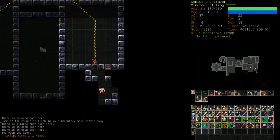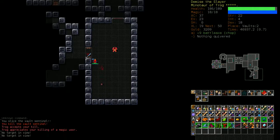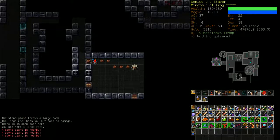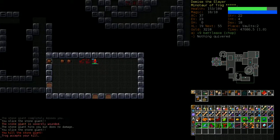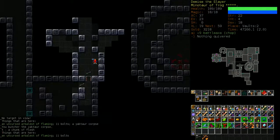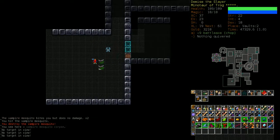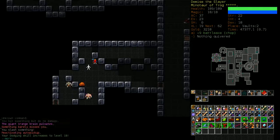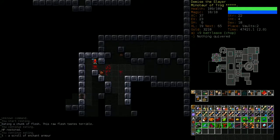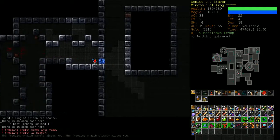We'll continue down to Vault 4 and then stop. The reason we stop at four is because the fifth floor is incredibly dangerous. Despite Vaults being the recommended third branch, I usually don't recommend getting the Vaults 5 rune - it's far too dangerous for most characters. Only characters like axe wielders can pretty much safely take it as their third branch. A lot of other characters have difficulty because there are just so many enemies that you die from insufficient health regeneration or defenses.